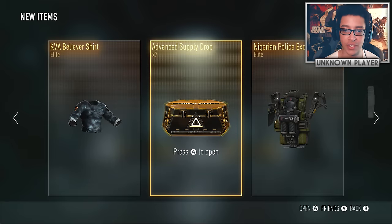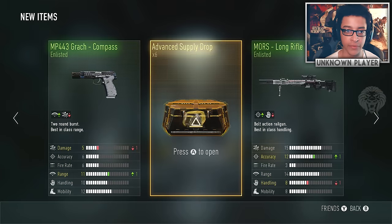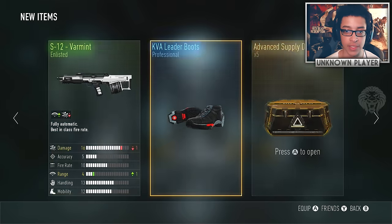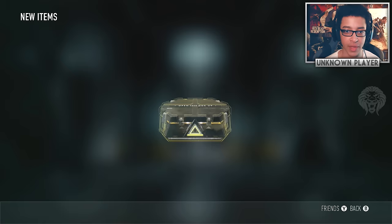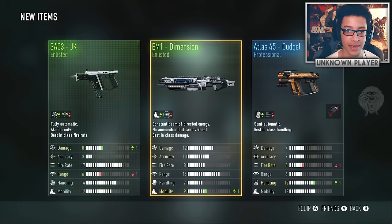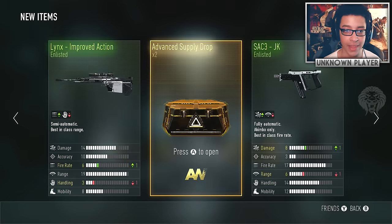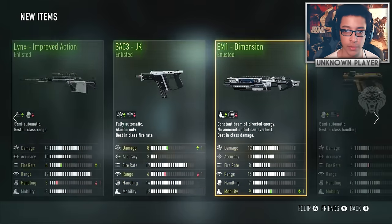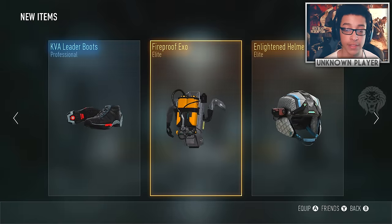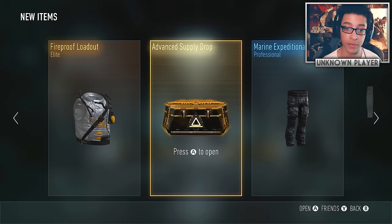I'm stoked about that legendary drop — it definitely deserves a like rating! Let me know in the comments if you guys have any cool stuff yourselves. Five supply drops left — still can't believe we got a legendary. The carnival helmet or fireproof loader would still be nice. We also got some more fireproof gear and the low light, so we're nearing a full fireproof set.